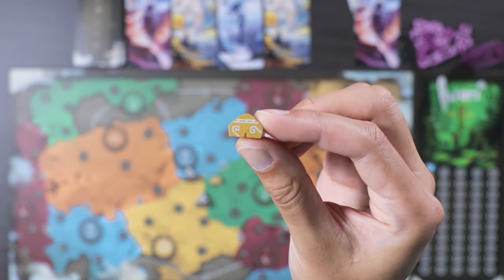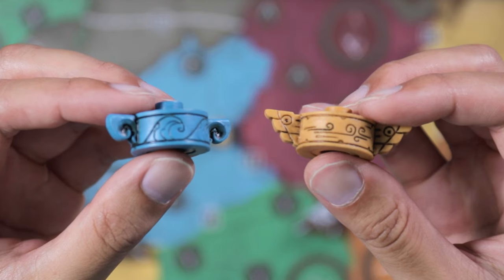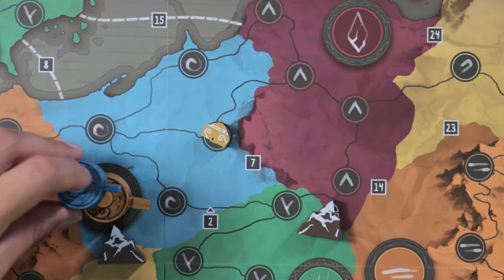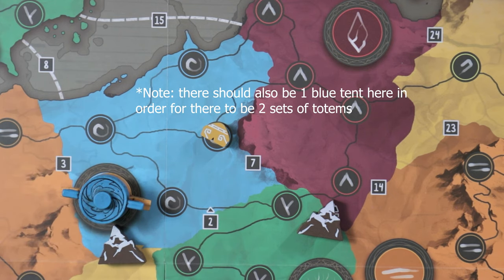Let me explain tents and totems. Tents always have to be placed on tent spaces, which are the smaller circles. When all tent spaces on a territory are occupied, you can no longer place tents there. Totems have to be placed on the bigger circles, which are the designated totem spaces. Unlike tents, you can stack many totems on top of each other. Tents within a territory determine the maximum number of totems of any color that can be present, and you cannot place totems without first placing tents.